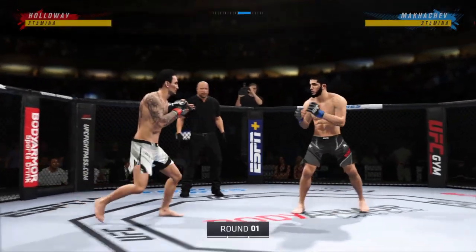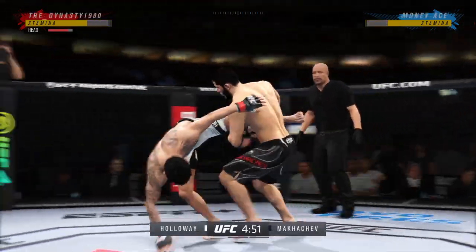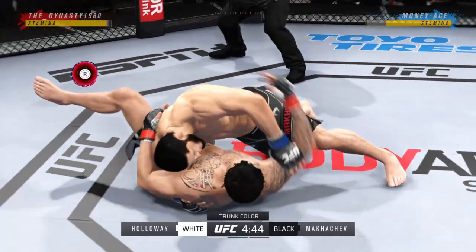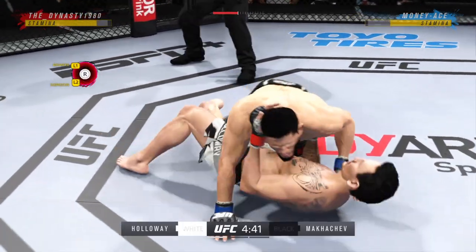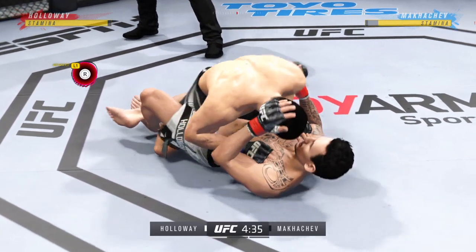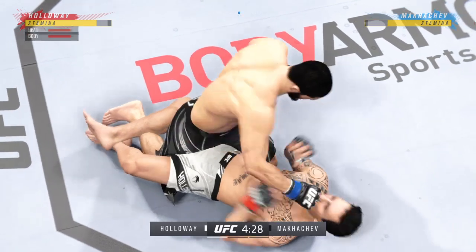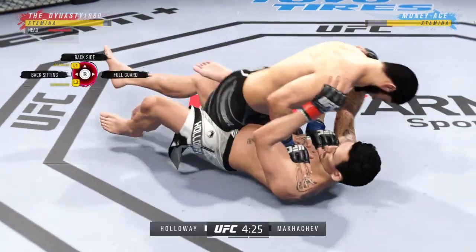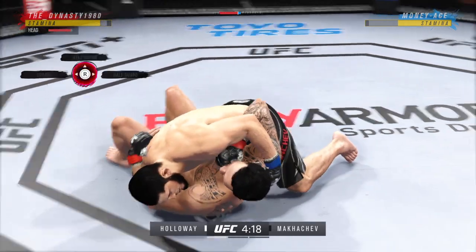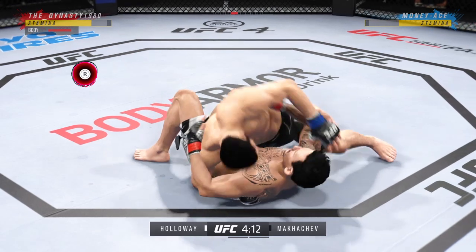All right, so here we go, round one of this highly anticipated tilt between the strong striker and the decorated grappler. Any chance that these guys mix it up, or are you just expecting them to stick to what got them to the dance? I'm expecting a pretty straightforward approach from both fighters. The striker will try to lead with his punches and kicks, and the grappler will try to time a takedown, time a clinch position so he can work towards those great judo throws he possesses. Once on the ground, he is in his realm and will start to chase submissions.